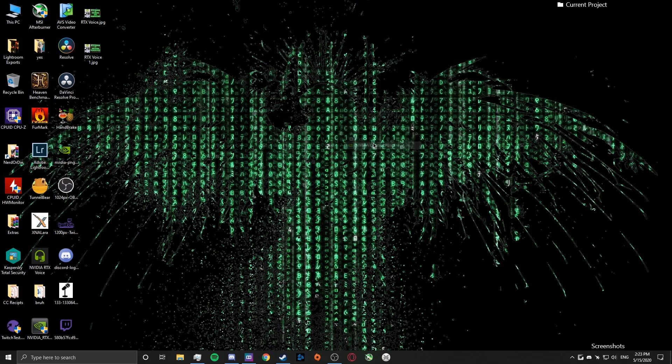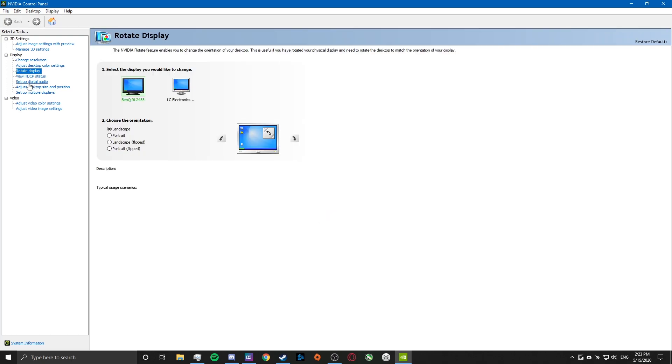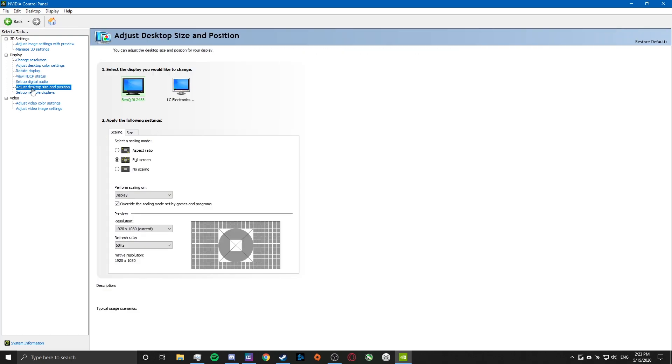You need to right-click on your desktop, go to NVIDIA Control Panel. In there, you need to go to Adjust Desktop Size and Position, select your monitor, and make sure this is on Full Screen.